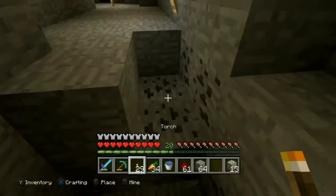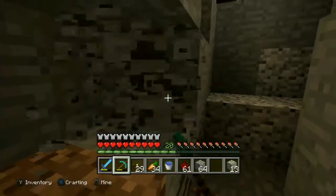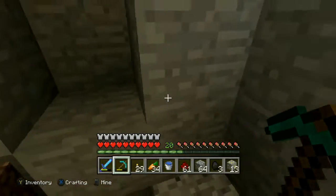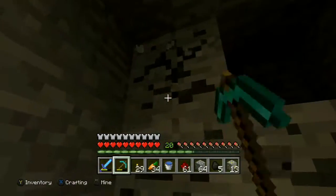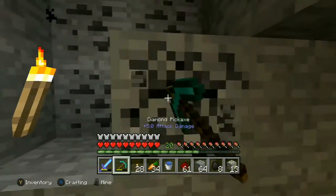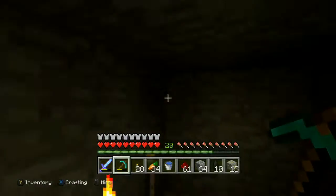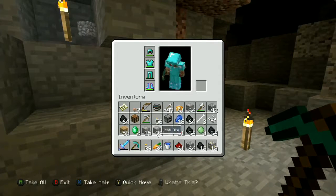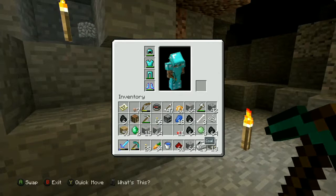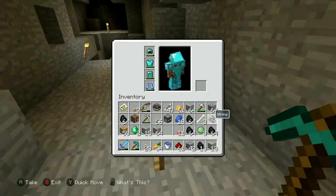I want to make sure nothing attacks me. I think that's the ravine right there — we'll go explore that hopefully. Why do I always put a torch right next to another torch? It doesn't make any more light appear. Let's grab this coal and put a torch there to make it a little brighter. We've got 13 coal — we are running out of space. I don't really need this one iron ingot.